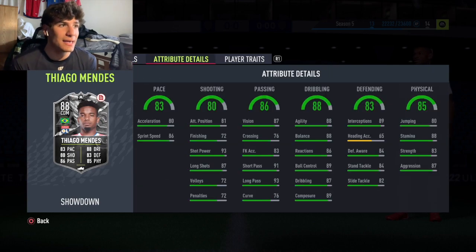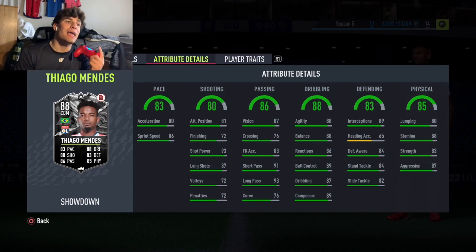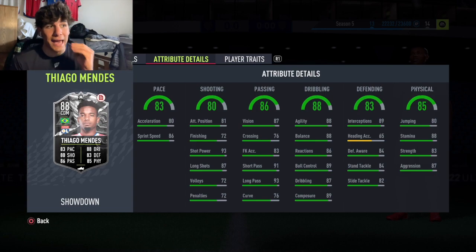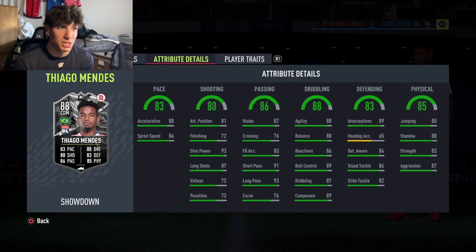Getting into the in-game stats: he's got 80 acceleration and 86 sprint speed. You're going to want to put a Shadow on this guy to get the acceleration up as high as possible, because when there's a six-point gap between sprint speed and acceleration it tends to not feel great unless acceleration is higher. He should be fast enough with a Shadow, and it'll also get the defensive stats up a bit more from their base of 83.